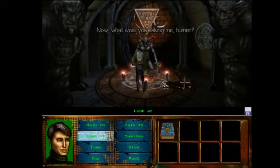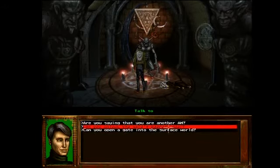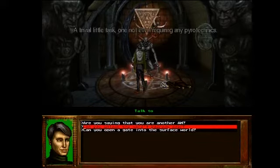You could unlock the maid's bedroom door. Oh, that got greener! 'They're doing a trivial little task — we're not even requiring any pyrotechnics. The maid's boudoir is now open for your inspection.'